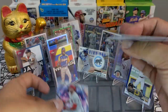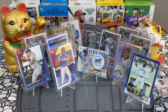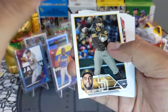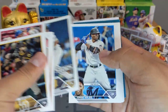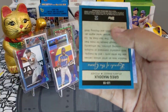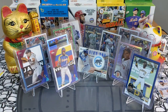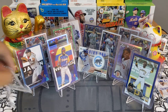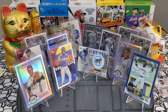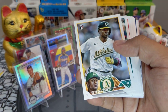Joey Votto chrome, Francisco Alvarez base. Come on, where is the heat? And we got a Greg Maddux Legends of the Game — another cool insert, not what I'm looking for but very very cool. Putting him on the stage. Nothing crazy. Yoshida rookie, Ruiz rookie — next pack.